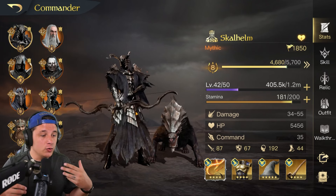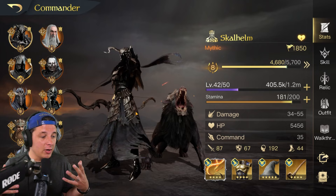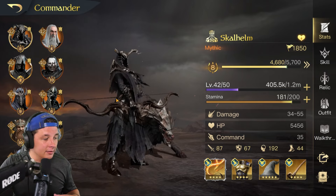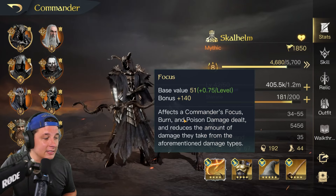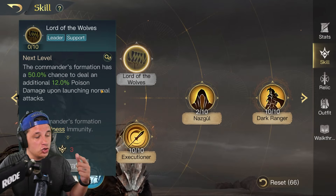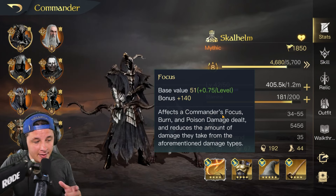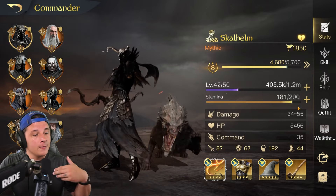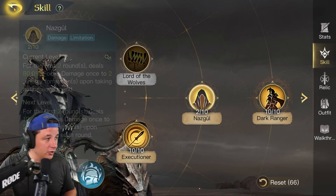Before we jump into how to build Skull Helm, I want to quickly explain what she's doing as a commander, because that helps us understand how to build and skill her. Skull Helm is a commander that wants damage and focus. Everything in her kit has to do with dealing poison damage or focus damage in some way. Focus affects a commander's focus burn and poison damage dealt, and reduces damage taken from those types.